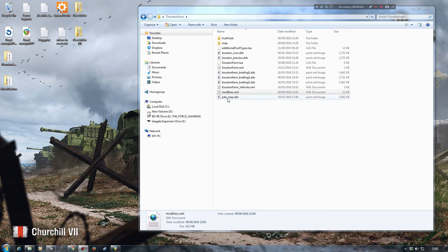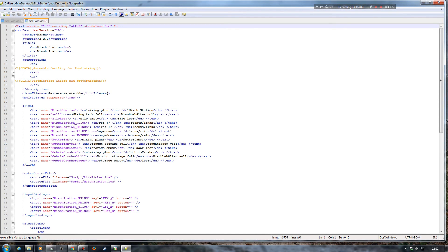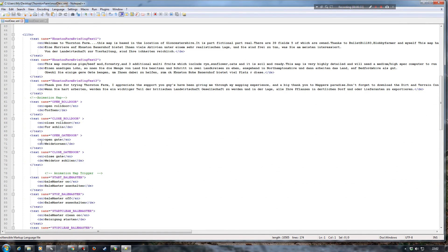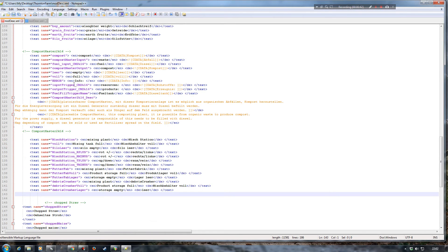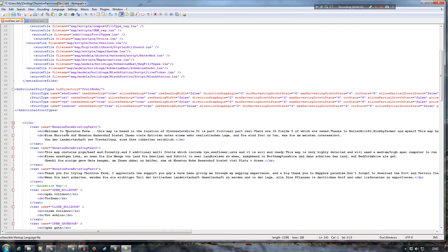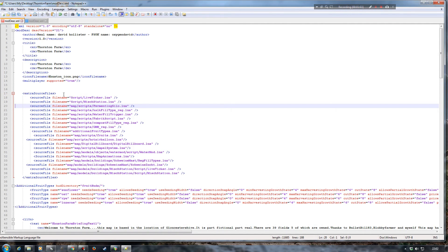Back on the desktop, I'm going to open up the mod desc for Thornton Farm and then the mod desc for the actual Mix Station itself. There are some parts I need to copy over into the Thornton Farm mod desc. In the Mix Station mod desc, I've got some text between the l10n sections — I need to highlight those, copy them, and bring them across into the l10n section within the Thornton Farm map, and paste them in. Moving down to the extra source files, I highlight both of those and copy them, then come back over into the Thornton Farm mod desc and paste them in.